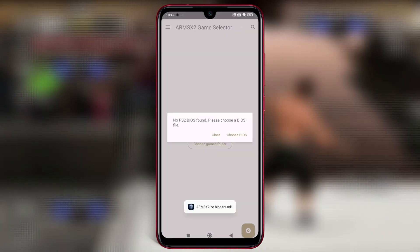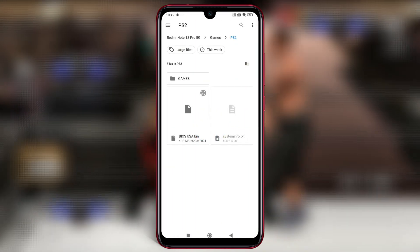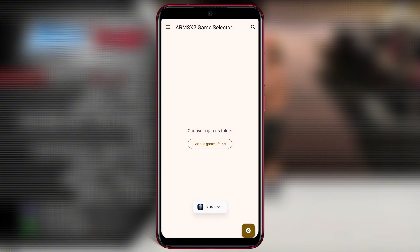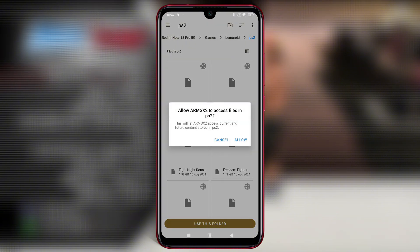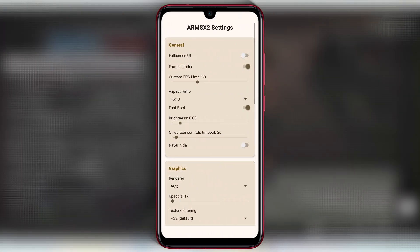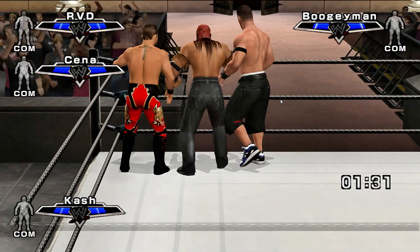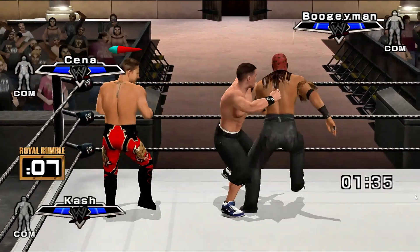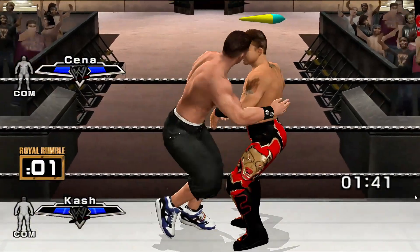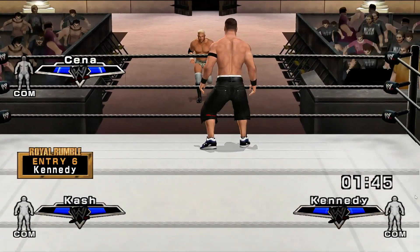One exciting highlight is that the developers have released a special version exclusively on their Discord server. This Discord-only build gives community members early access to experimental updates, new features, and fixes, allowing fans to test the emulator before public release and provide valuable feedback to shape its development. It's important to note that ARMS X2 is an independent project, not officially affiliated with PCSX2 or any other forks. The team is actively seeking testers and feedback, meaning enthusiasts can directly contribute to the evolution of PS2 emulation on Android.